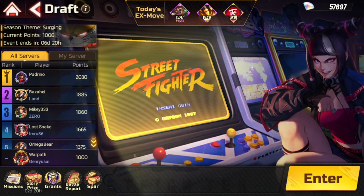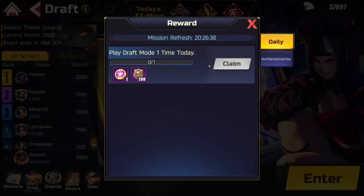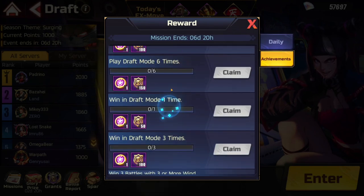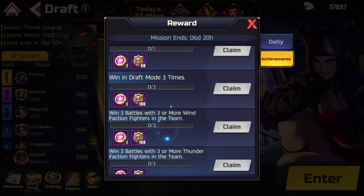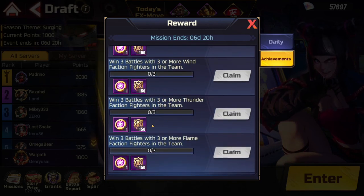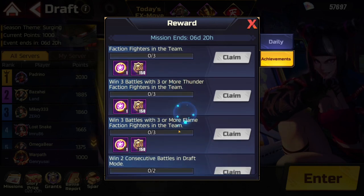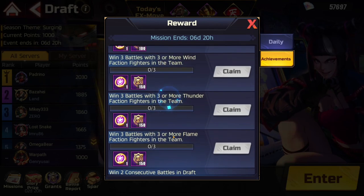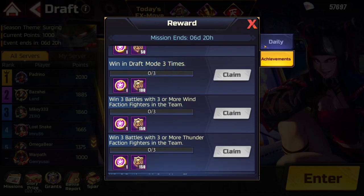First things first, you want to see what missions you have available — you get points from those. You also get points from playing draft mode three times, six times, and getting three wins. The real kicker is you want to aim to complete the faction missions — thunder, flame, and wind — as quickly as possible.